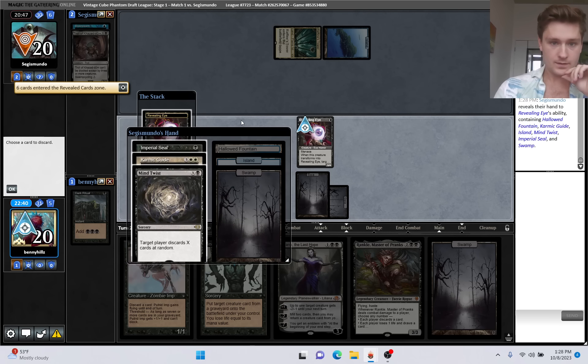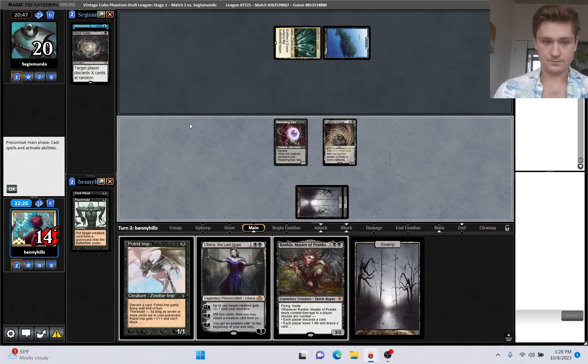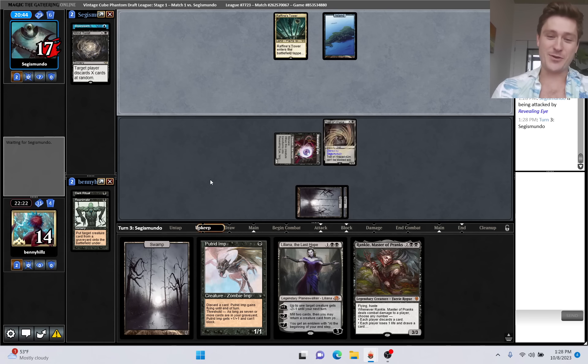I think we take Mind Twist here. You can Imperial Seal for something, that's fine. So hit for three on turn two, and then we can hit for nine on turn three. Not quite as impressive as our last game, but in both games we have nine or more power and we've played a discard spell by turn two.